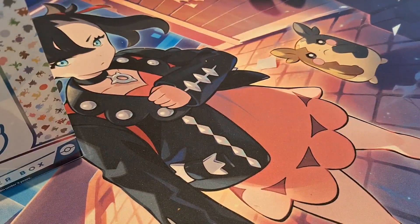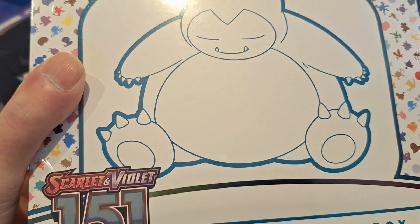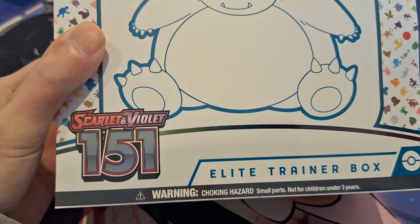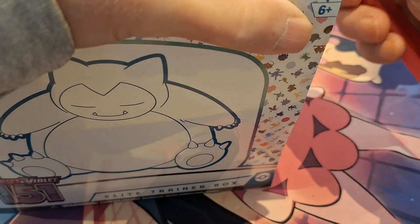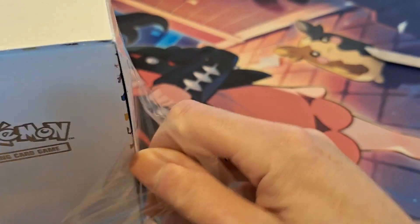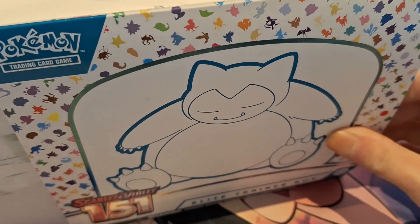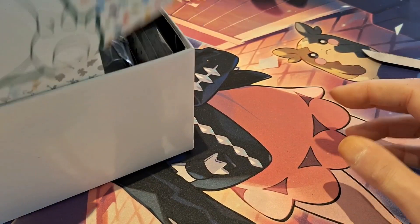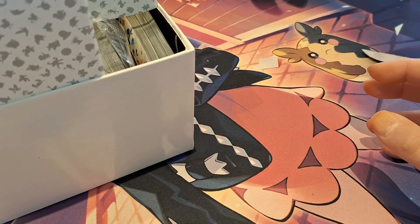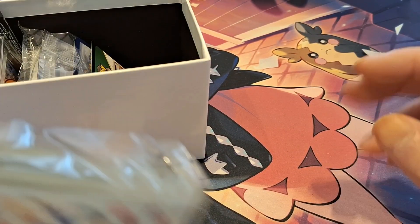Hey guys, welcome back to another video of Piccolo Gaming. We have a 151 ETB to open, and we are still looking for both of the Giovanni's, one of Erika, and the main event the Charizard, which I have pulled only once.